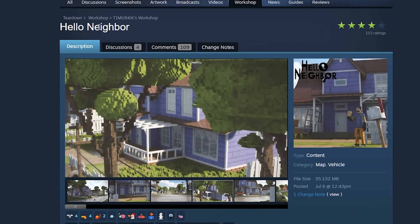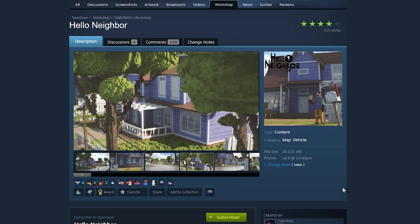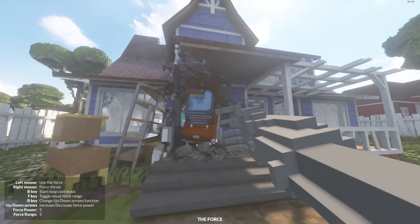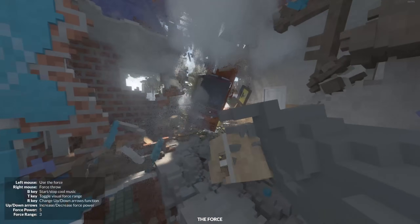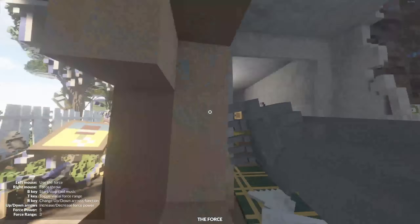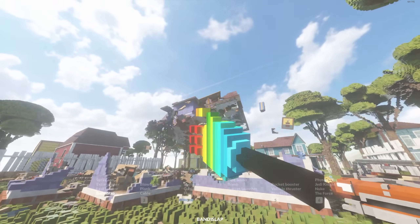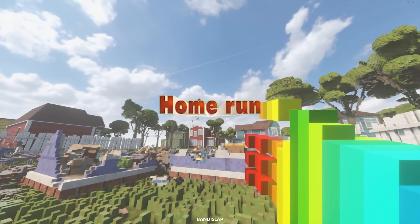Someone remade the Hello Neighbor map. This should be fun to destroy, I think. Show me the neighbor — where is he? Bring him out here, I need a word. I got a thing to say. I know you're in here somewhere. Your house is over. Neighbor.